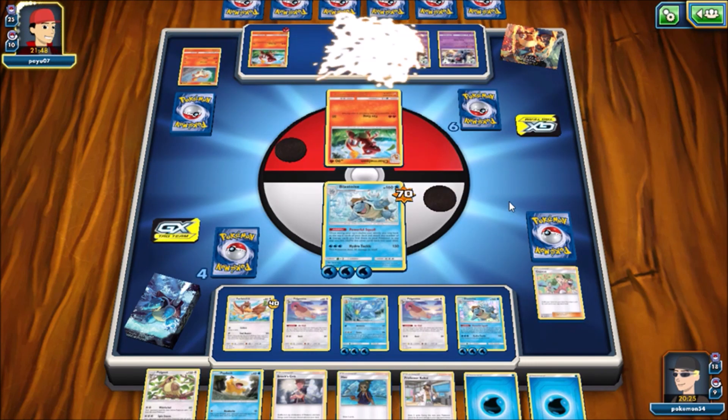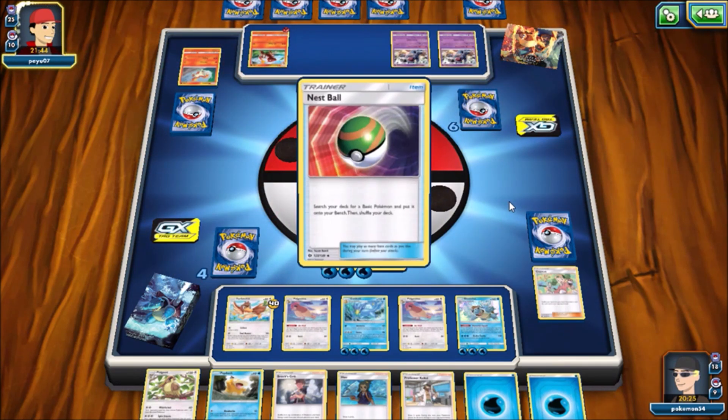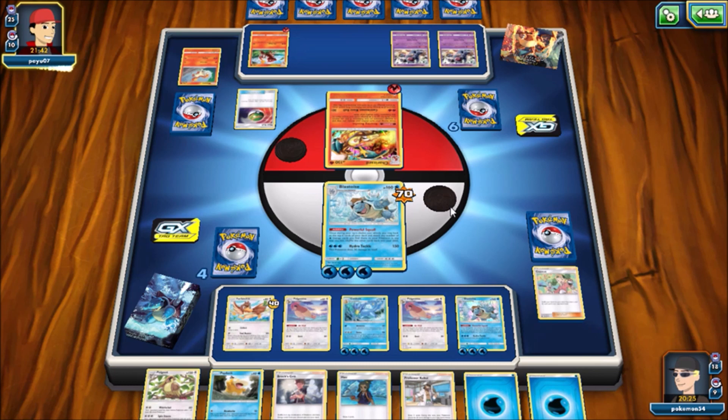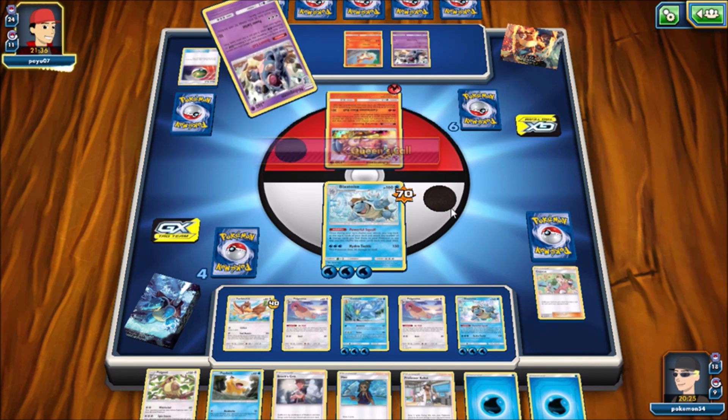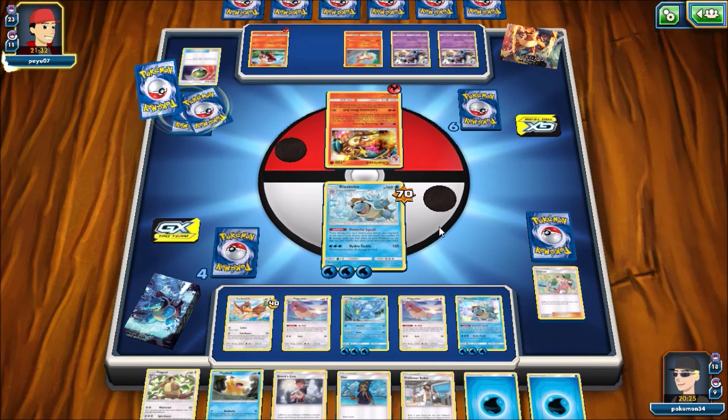I'm going to take another prize card — I knocked out his Ponyta. And now here comes Charizard. Charizard has officially hit the field. Charizard versus Blastoise. Ash versus Gary. The battle has started. Unfortunately my Blastoise is a little damaged, so Charizard is about to wrap that up, no problem. But the cool thing is I do have a Golduck and a Blastoise sitting on my bench completely set up and ready to go, so I shouldn't have too many problems here.